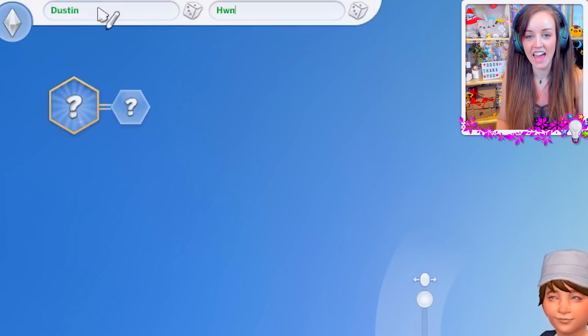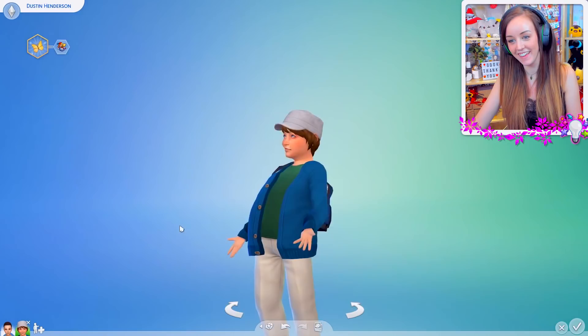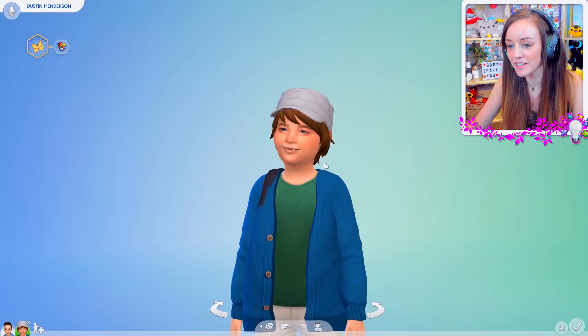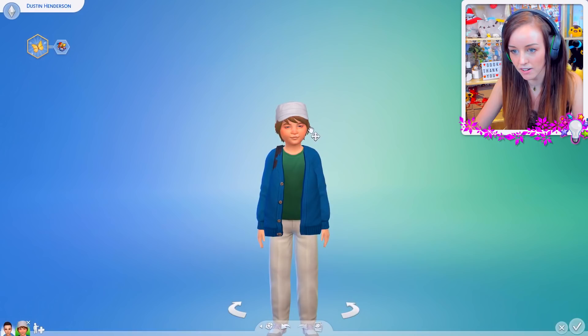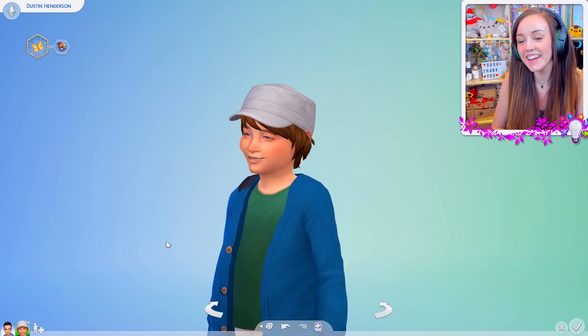I'm kind of thinking that is the right sort of a look for him with his little backpack on as well. We've not given him his name - so he's Dustin Henderson. His aspiration is definitely social because he likes to make friends, and he's a goofball as well. So I think that is pretty close to little Dustin. I'm gonna make his head just a little bit bigger. Hopefully you guys think that looks like him. I think when he smiles and he's got the teeth, it kind of does. He was definitely a tough little cookie.